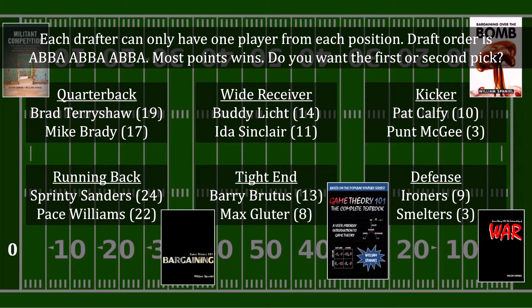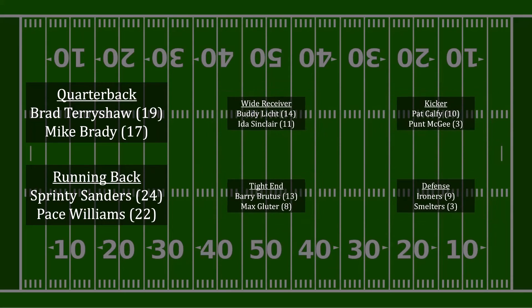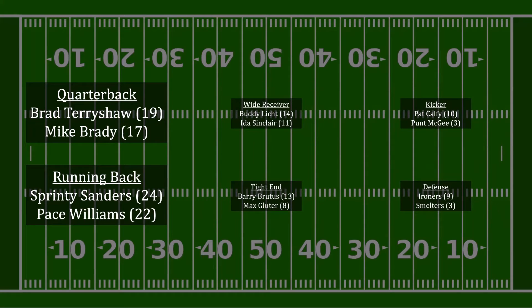Are you ready for the answer? Let's talk about what I refer to as level 1 vs. level 2 thinking in zero-sum games. Level 1 thinking places emphasis on scoring the most points. A level 1 thinker will focus on drafting a quarterback or a running back, because quarterbacks and running backs put up way more points than any other position.